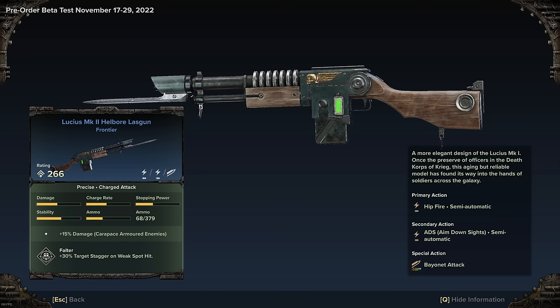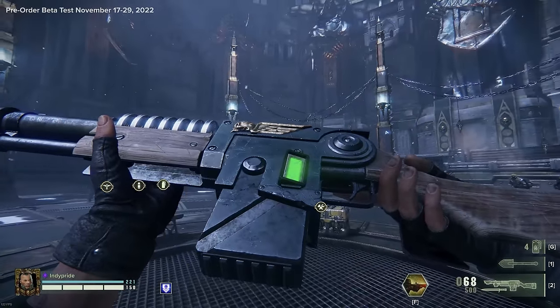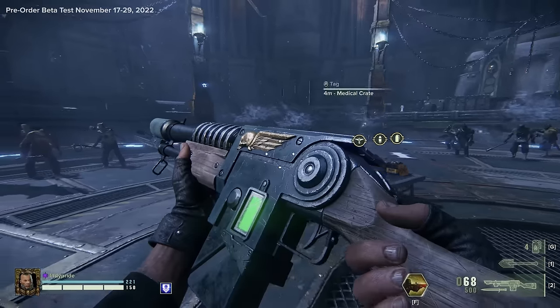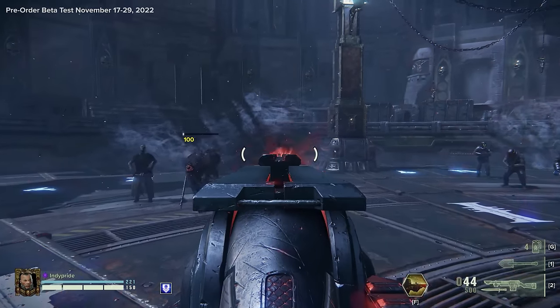The Lucius is built for raw single-target damage and fantastic iron sights, which give it a great sight picture and allow it to target weak points and burst through HP very efficiently when in the hands of a good player. It feels like a weapon designed for experts — one with a very high skill ceiling, but one that can be an active detriment to the team when not used appropriately, perhaps more so than other choices.